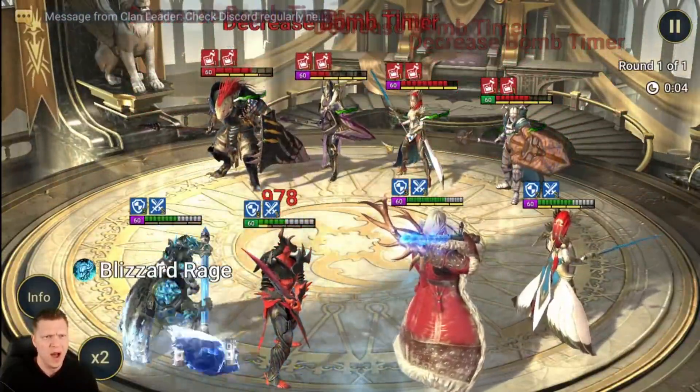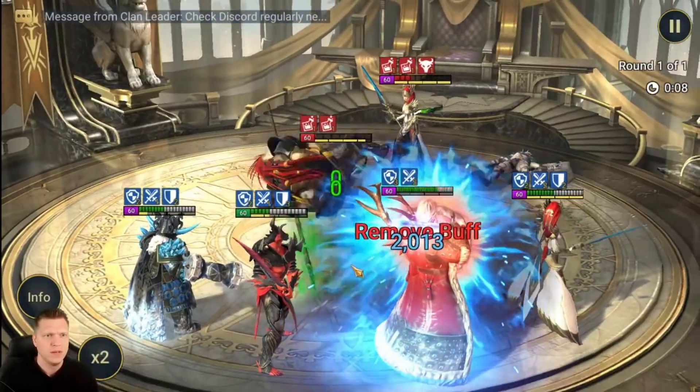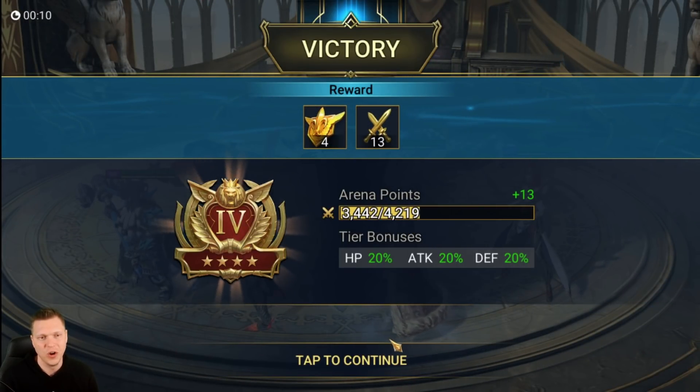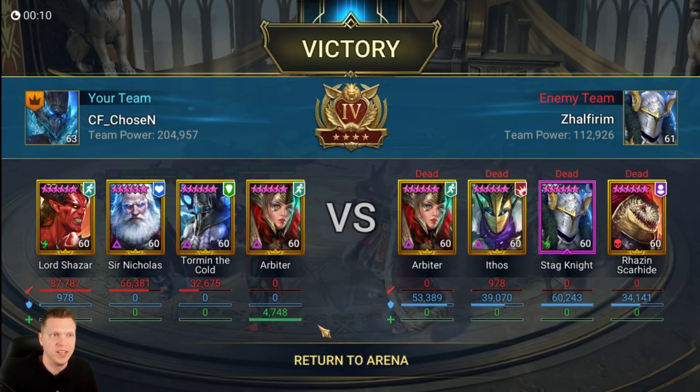Torment teams are tough to deal with in an Arbiter booster type team, but this is one we can probably pull off — look at all those bombs, that's going to hurt. Arbiter falls over and Rosin falls over. That's the thought process behind a typical team built around Shazar.